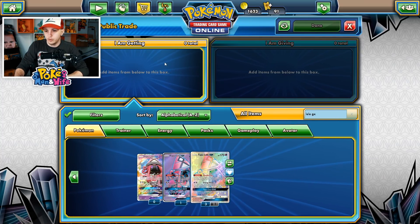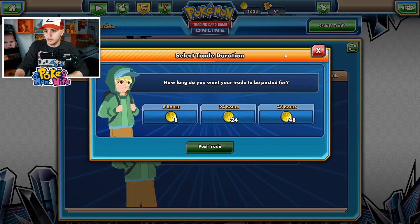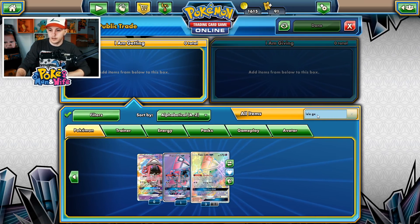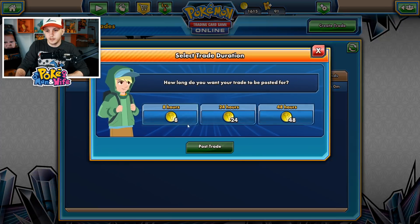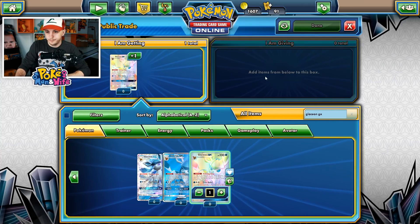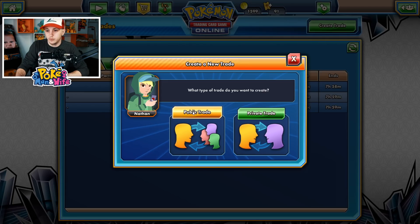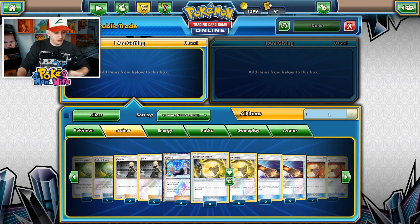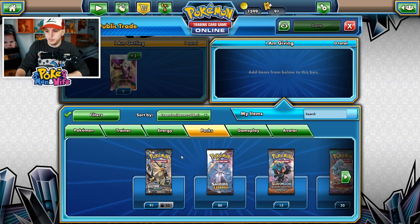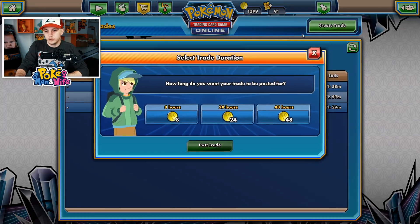Lele GX — throw that up there. We're going to try to do eight packs, and if not we'll bump it up to nine. Let's try to do six packs — I mean that's asking for a lot, but if those go through that'll be insane. Let's try six packs. We've got to do Cynthia, so we're going to go for Cynthia.